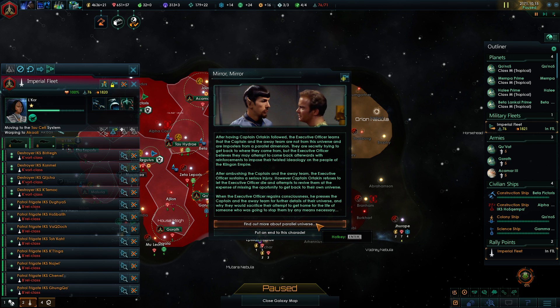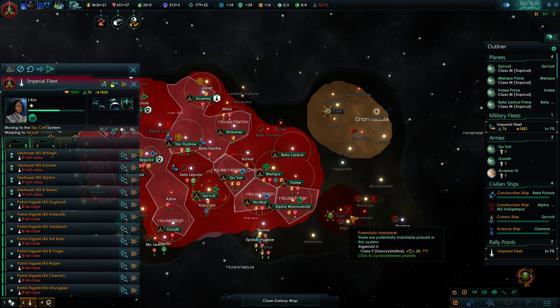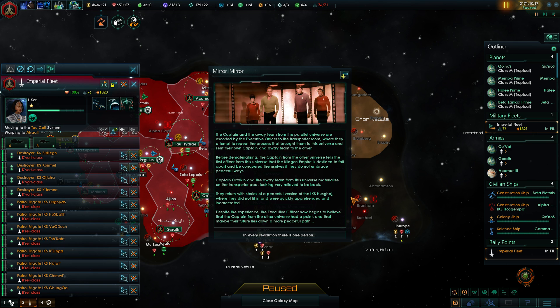Can we actually travel into the universe? The captain and away team from the parallel universe are escorted to the transporter room where they attempt to repeat the process. Before dematerializing, the captain from the other universe tells the first officer that the Klingon Empire is destined to fall apart if they don't embrace peaceful ways. Captain Ortokin and the away team from this universe materialize on the transporter pad, returning with stories of a peaceful version of the IKS Husgash where they didn't fit in. The XO now begins to believe that a more peaceful path may lie ahead. Ortokin gains 1000 experience — now a level five researcher with plus ten research speed.